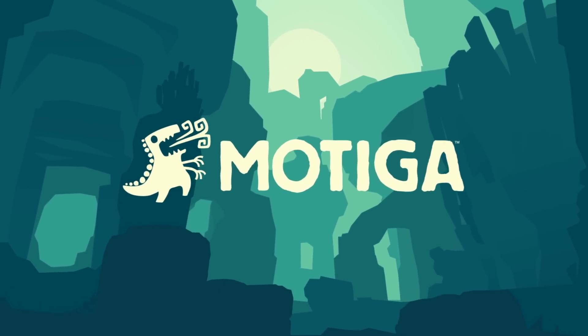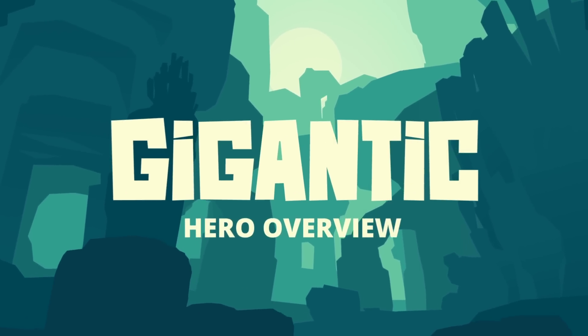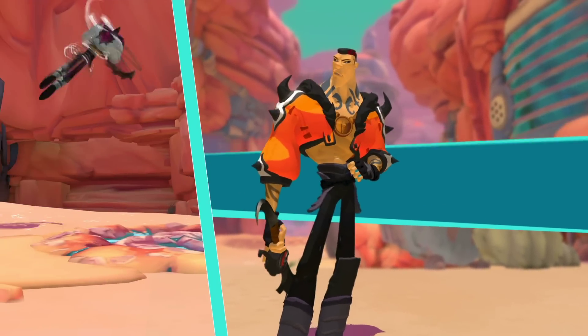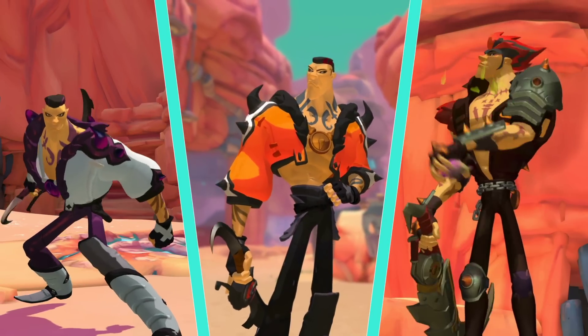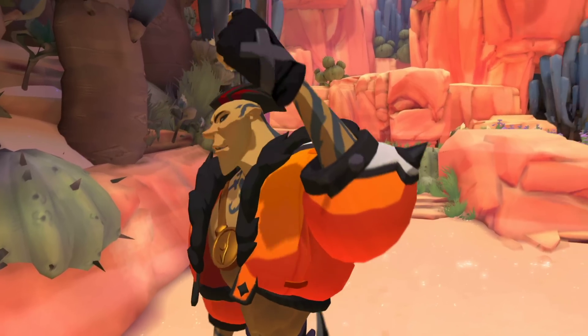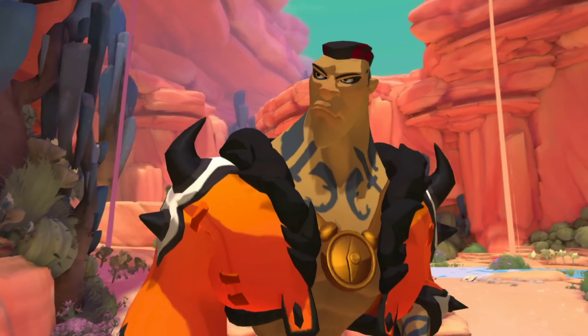Greetings, Gigantic fans, and welcome to the Hero Overview for Ramsay, self-proclaimed King of the Concrete Jungle. Wielding a whip blade and poisonous juju fruit, this ex-thug is out to make a new name for himself. Careful not to get on his bad side — that's a mistake you only make once. Let's crack some skulls!